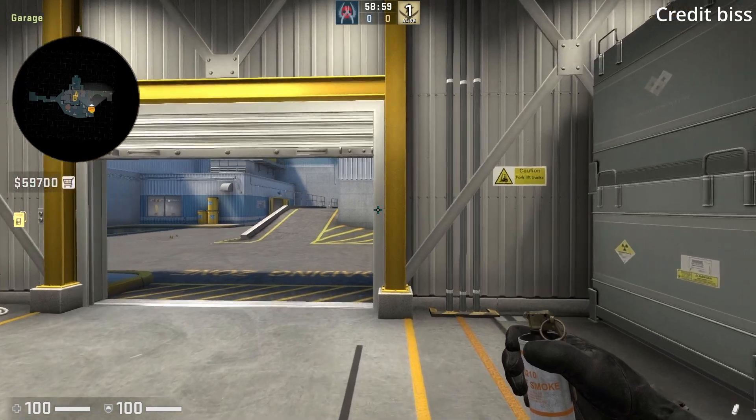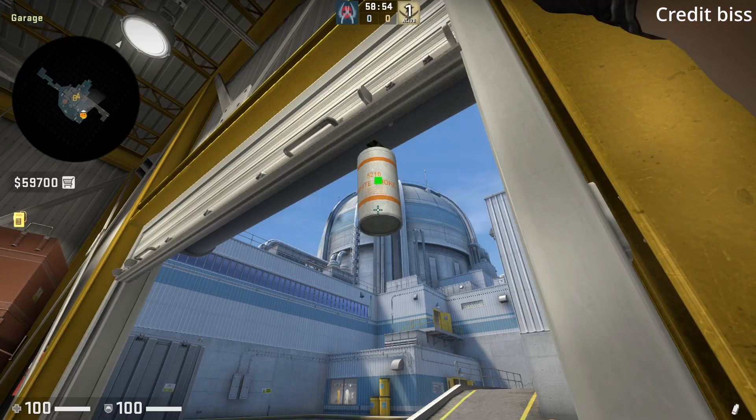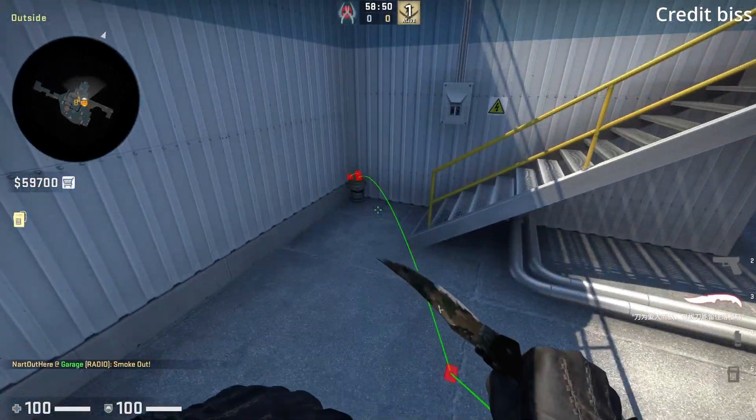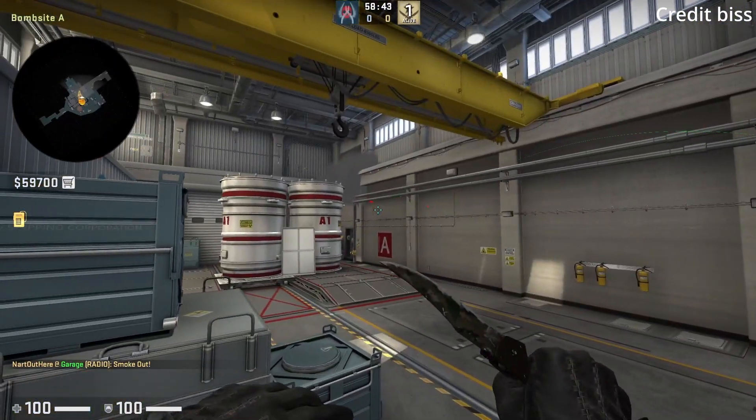Here's a super easy way to throw the bucket one-way smoke for the heaven retake from inside garage. Duck behind the wall, aim at the top left, then left click throw. This one is going to be used more than the credit card lineup because of the easy setup.